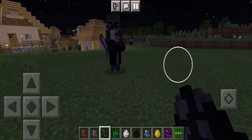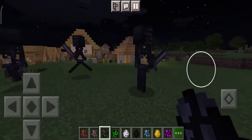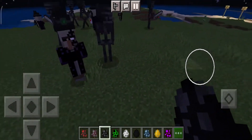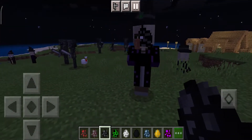The next one is the wither witch. They spawned three wither skeletons. They also look like wither skeletons, but the eyes are white.